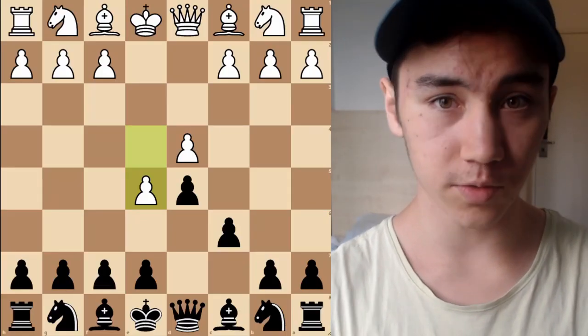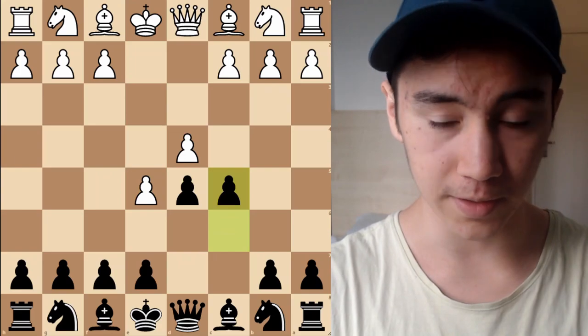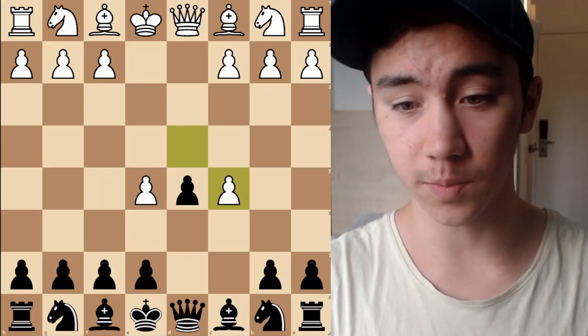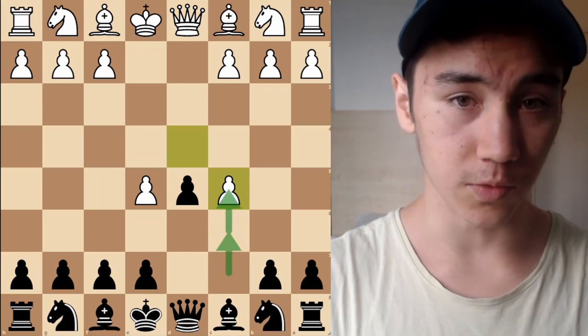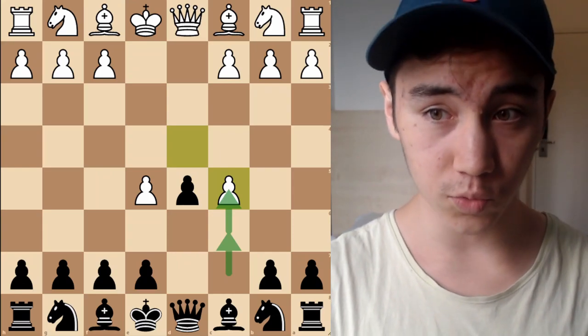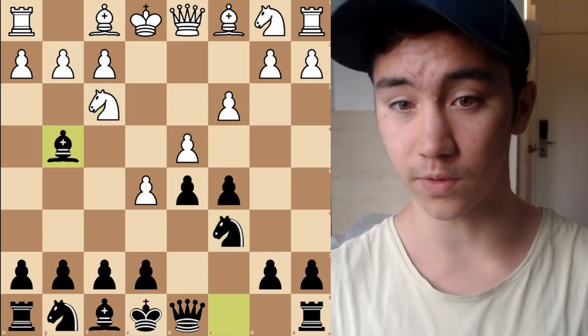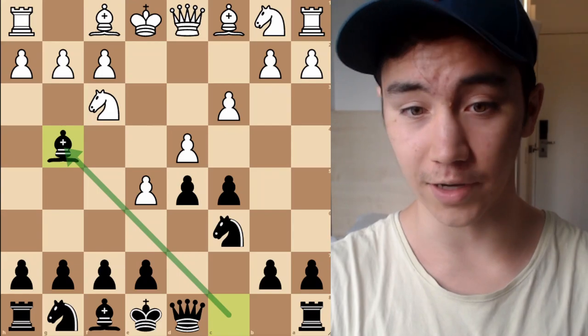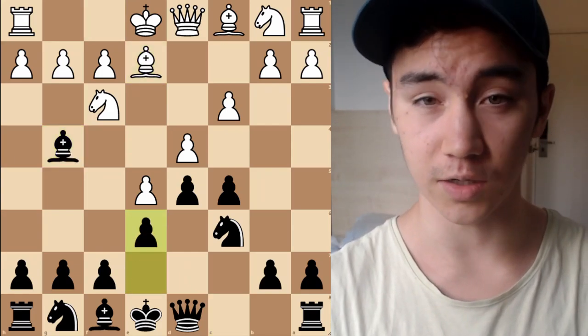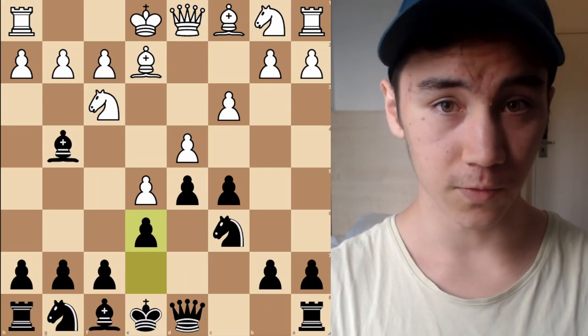Following from the last example, another similar line is C5. The best move for White is to play D takes C5, because Black has spent two tempi with their C pawn. This is the most principled way to punish Black. But a lot of people instead play C3, which goes against the flow and lets Black develop the Bishop to the very active G4 square — and once again, this is a very good version of the French defense for Black.